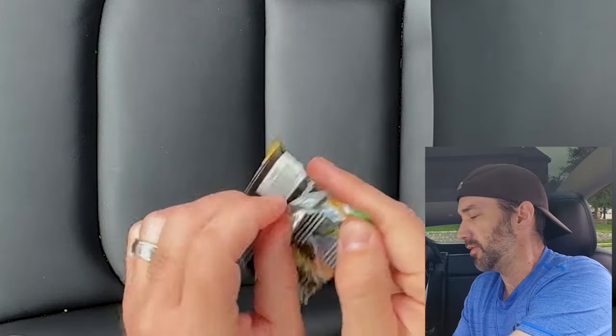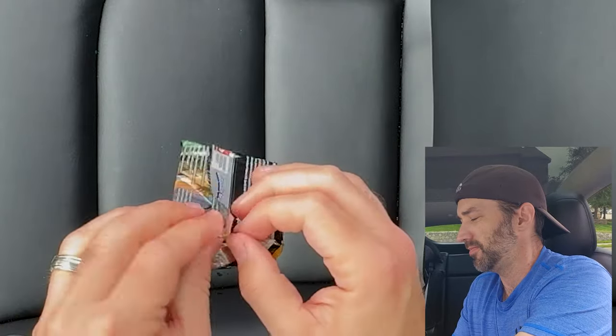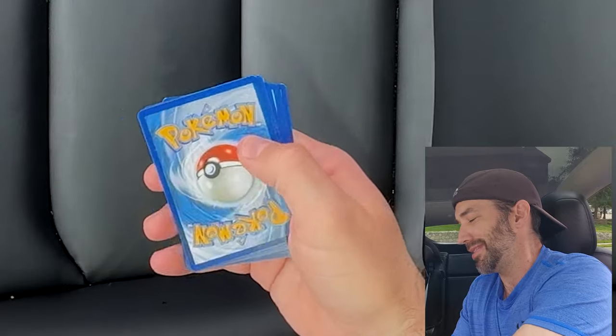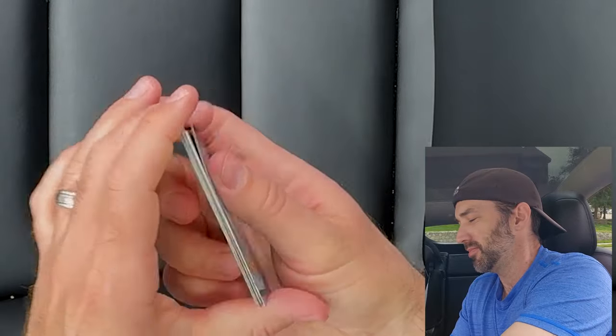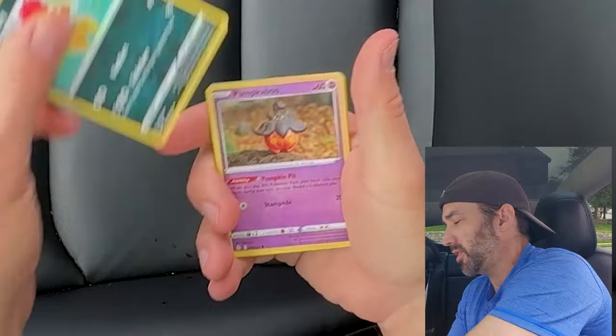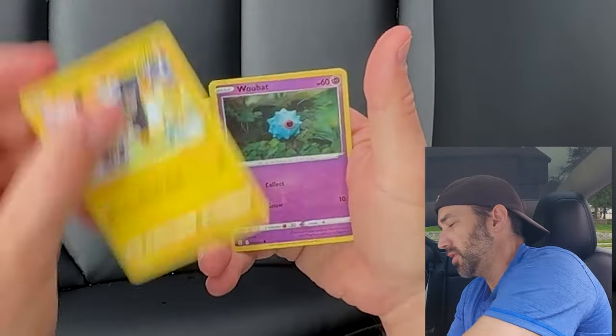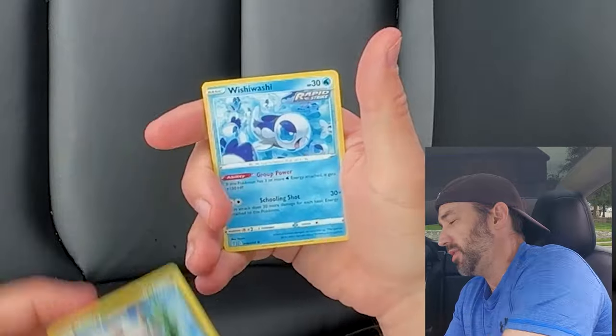Pack number two from the Sylveon V10 — let's find out what we get. Another white code card, isn't that interesting? We have an Energy, a Lombre, Ice Pop, a Scrafty, a Pumpkin Boo, a Rufflin, a Lotat, a Molga, a Wubat, a Shiftry, and a Washi-Washi. So out of the first $15 tin, no hits, and also two white code cards.